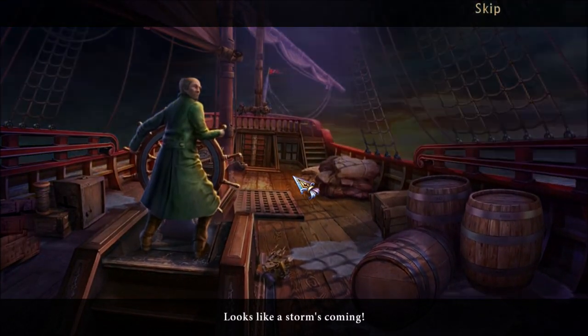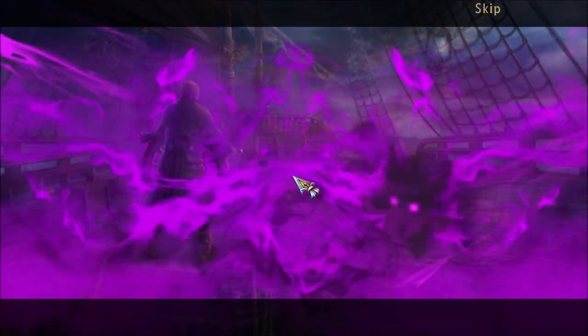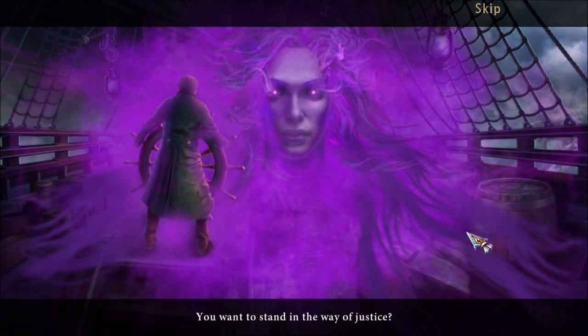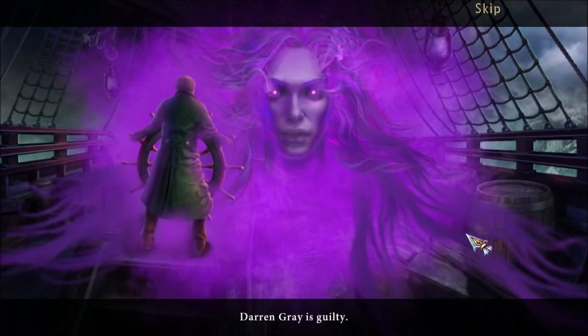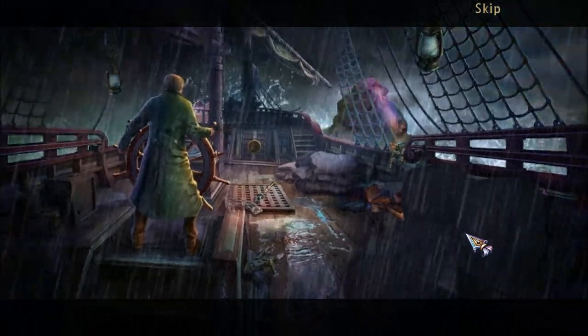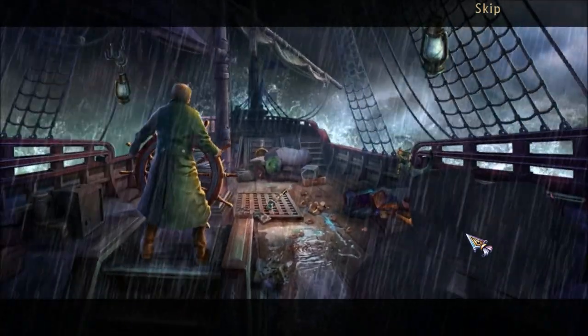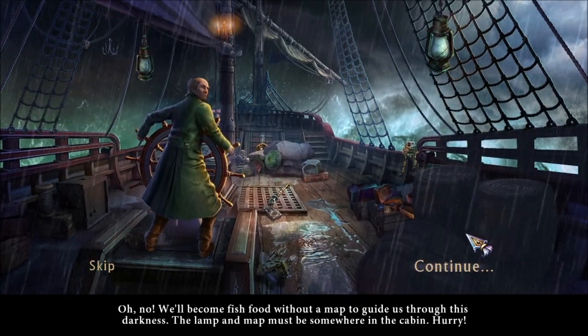Looks like a storm's coming. You want to stand in the way of justice? Darren Gray is guilty — he must answer for what he did. You didn't kill your fiancée, Ursula. We'll become fish food without a map to guide us through this darkness.